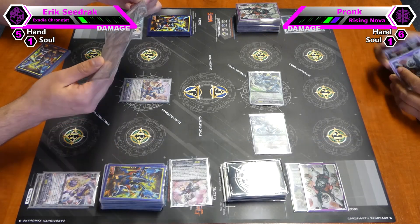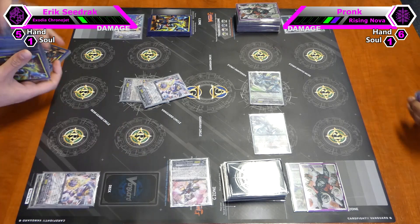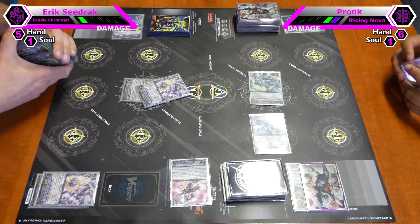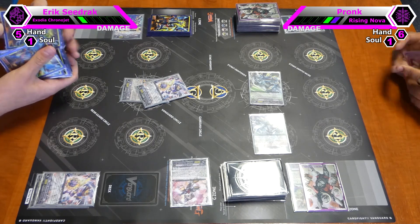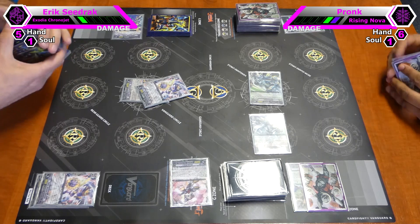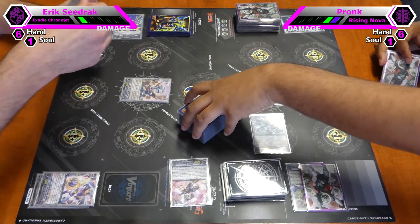I will ride Pulsar Revolved and after that I must shuffle my deck. This is basically the only card in Gear Chronicle that searches a card and doesn't put the rest on the bottom of the deck. So that's actually pretty weird if you think about it. Most of the cards are pink or purple nowadays.